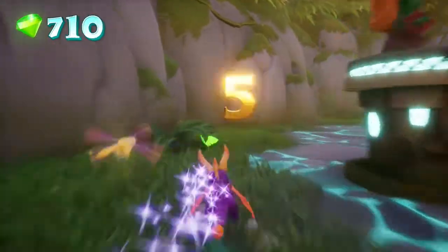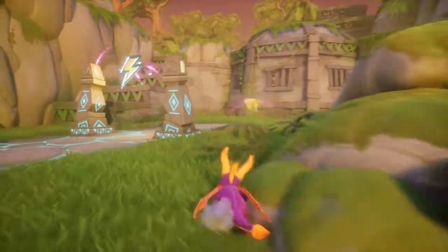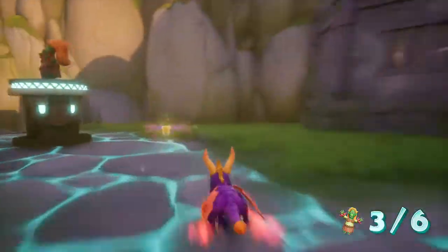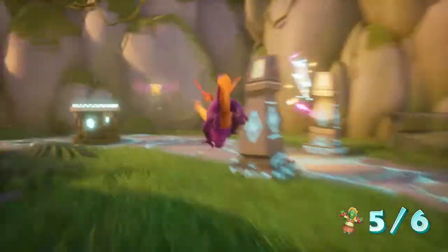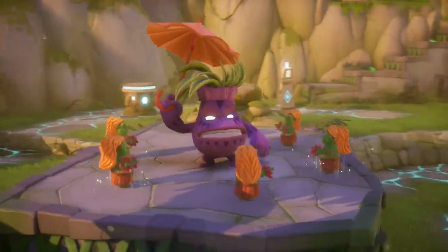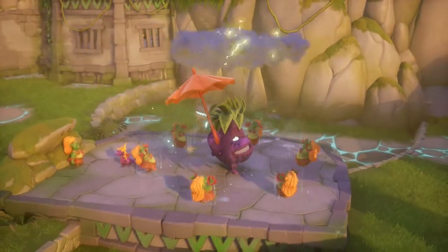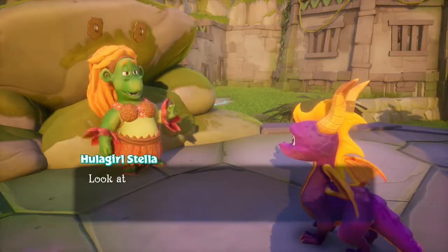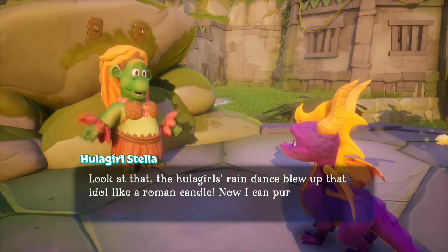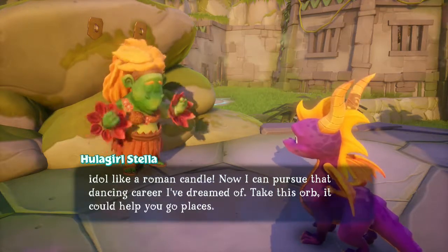Let's grab these first. This one's a supercharge. Well, this is something that's happening. NPC: 'The hula girls' rain dance blew up that idol like a Roman candle. Now I can pursue that dancing career I've dreamed of. Take this orb — it could help you go places.'